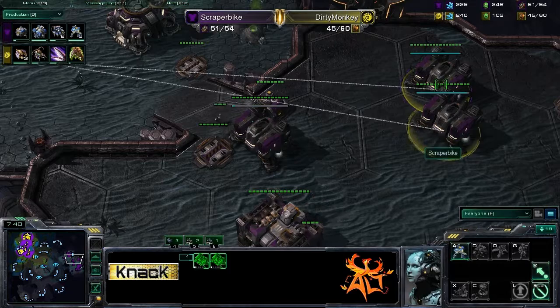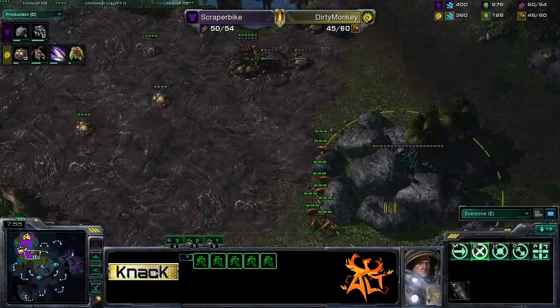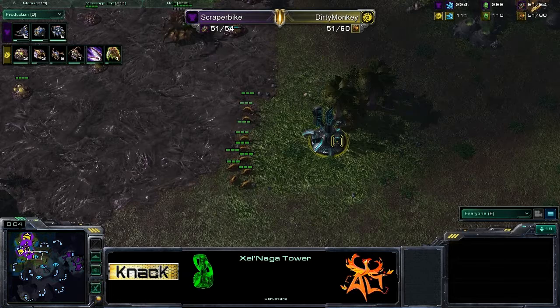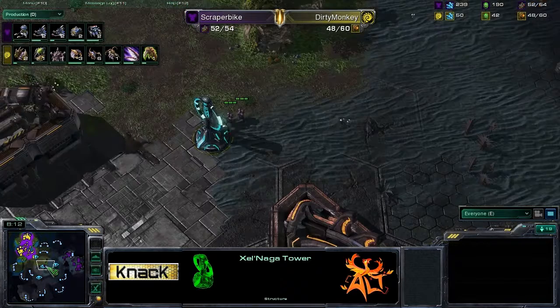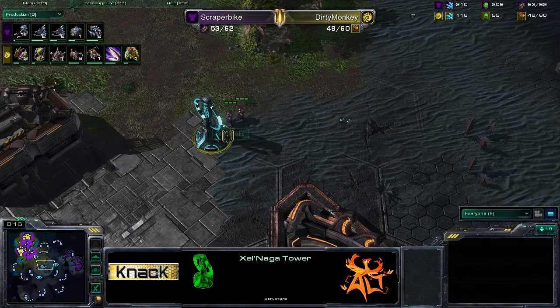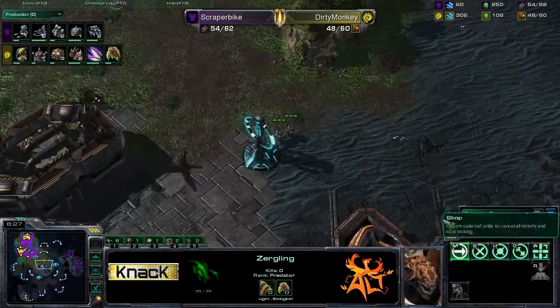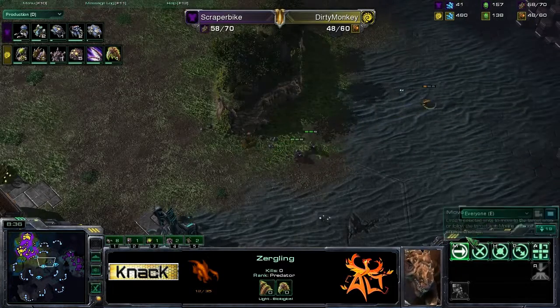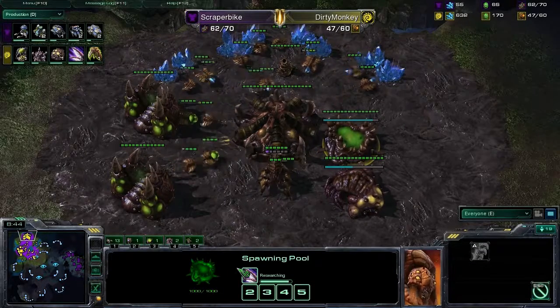He is going to be continuing to pump marines — plenty for defense. The destructible rocks are about to go down, which will give Dirty Monkey control of a nice Xel'Naga tower. Scraper Bike is also taking control of the middle Xel'Naga tower with double marines, wanting to see if his opponent is cruising out. A zergling runs into some marines — no speed yet, but he is working on it.